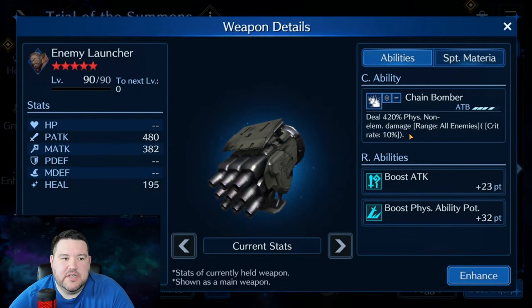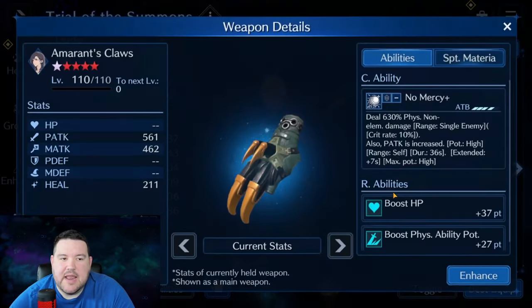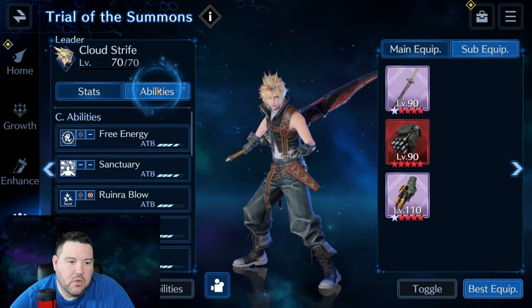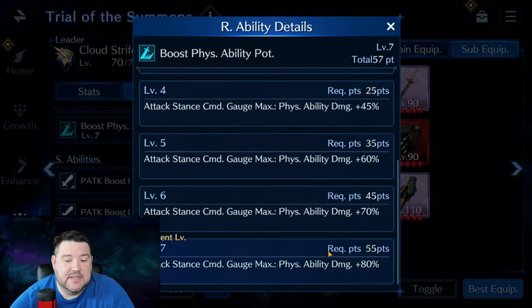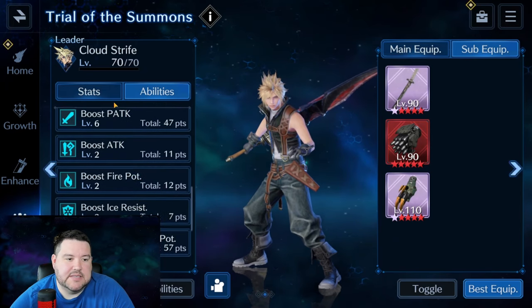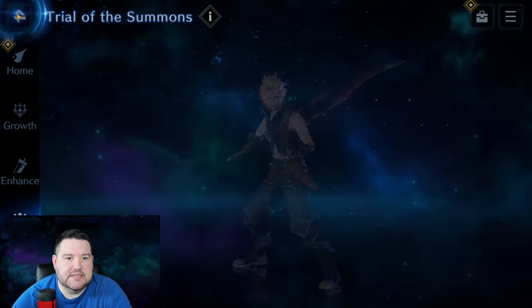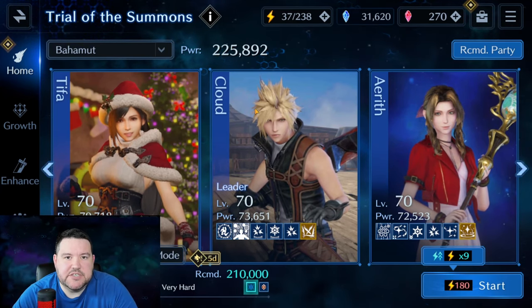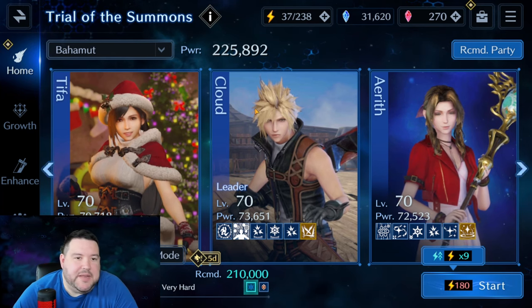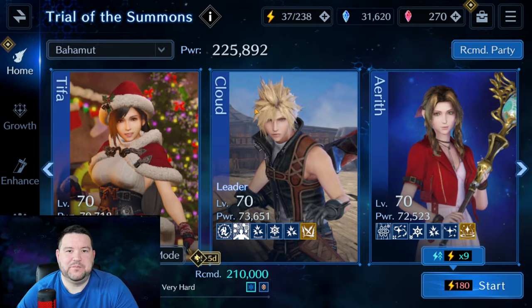Blizzard Blow will help Cloud do a little damage to Ifrit — and you have to have ice damage to kill his ignition gauge. Sky Splitter is just for physical attack, Enemy Launcher for attack and physical ability potency, and Amaranth Clauses for HP and physical ability potency. Ultimately Cloud has level seven — max level — physical ability potency, which is pretty nice: plus 80% damage on top of his already quite good 780% hit with Free Energy. That is the entire team.